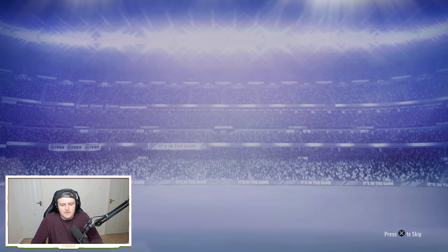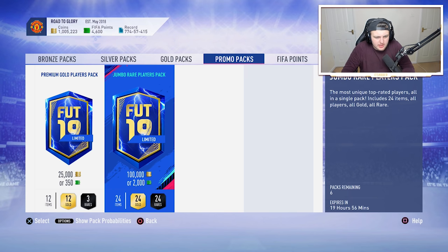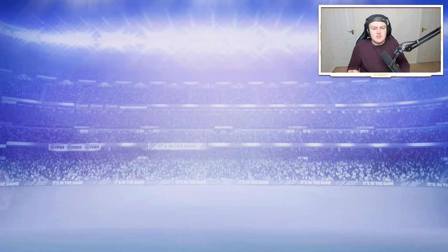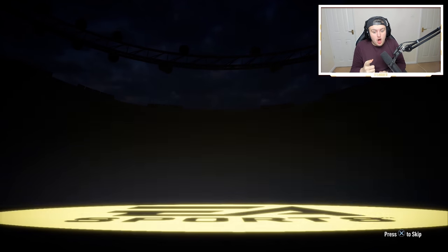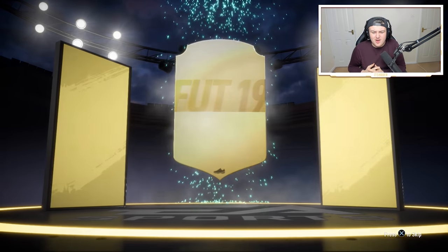Imagine we get a blue in a 7.5k pack - just imagine. We'll end it off with a couple of 100k packs. We have got 4,600 FIFA points - I think this is going to be the last FIFA points I spend for the most consistent Team of the Season, unless my pack luck drastically changes. Hopefully we can get a walkout in one of these packs. We start with a walkout - please be blue... it isn't blue.